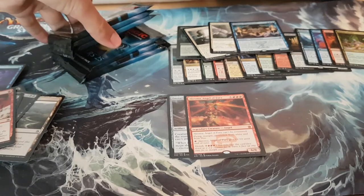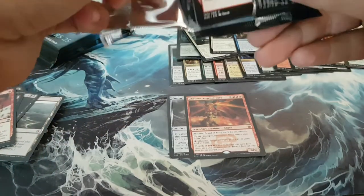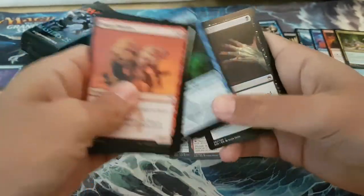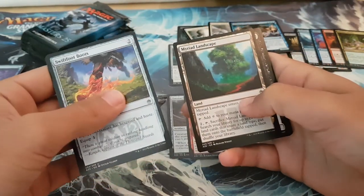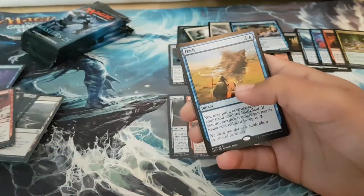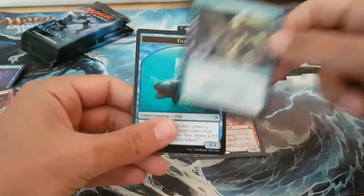Alright, we have six packs left. We've got two filter lands so far, so maybe a third one would be good — maybe we can get a foil filter land. Swift Foot Boots, Myriad Landscape, Tupes, and Flash. Foil Curiosity.